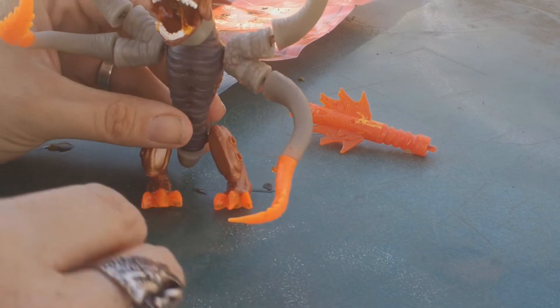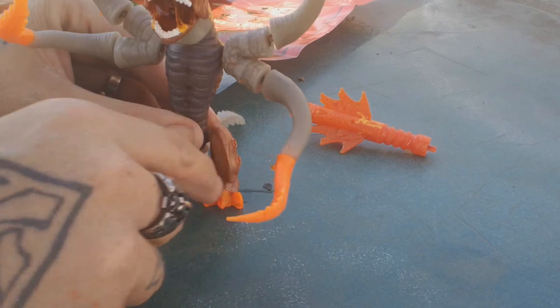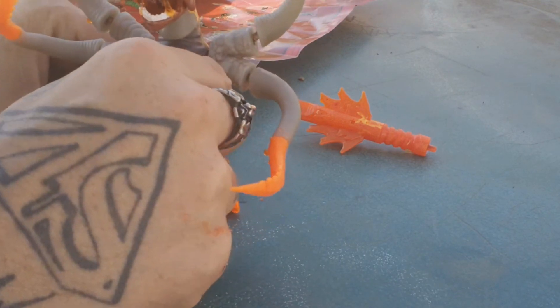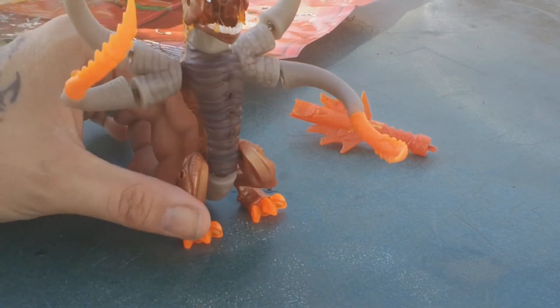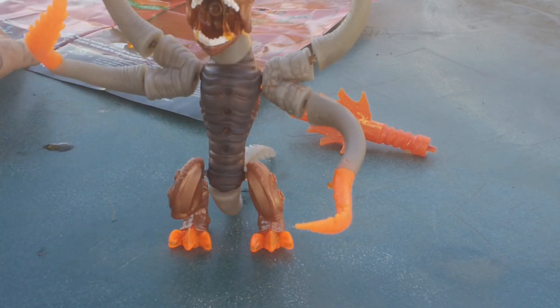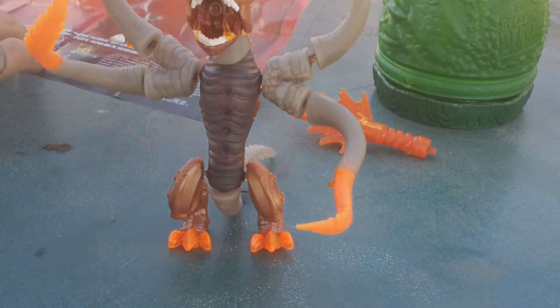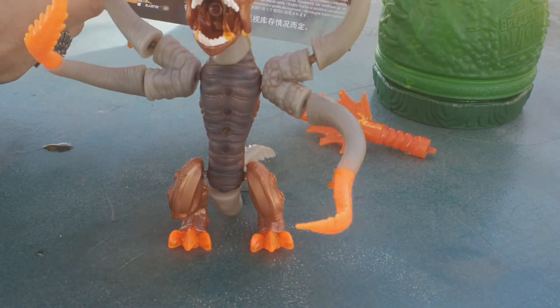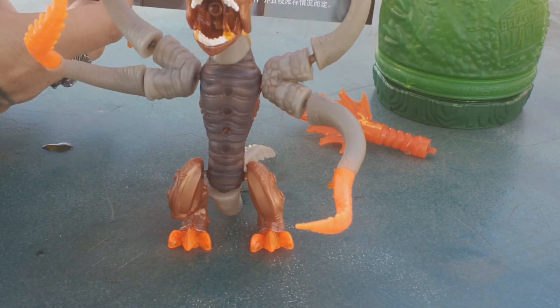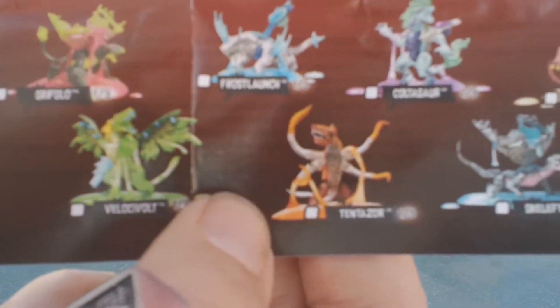And there is our freaky looking shark-tentacle weird Breakout Beast! Not really what I expected coming out of this plant pod, but very cool — I will give it that. It is very cool. Here's a look at it, and here's a look at it from this angle. These are some of the other beasts that you can get, and that's the way you build it.